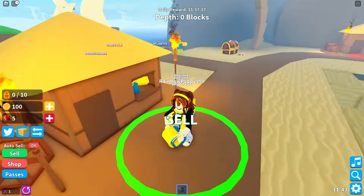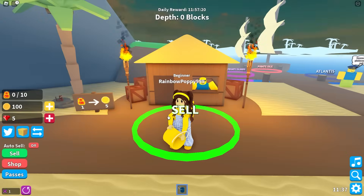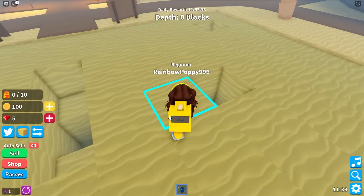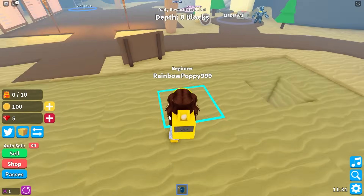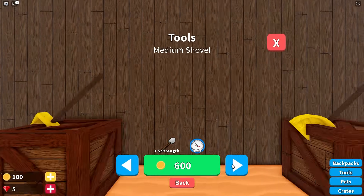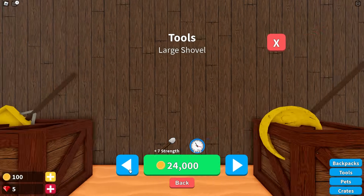I think this is where I sell it. There's the money I got for selling my sand! Maybe I could spend this on upgrading my backpack or getting something better for digging than a bucket. I think I'll go check out the shop! Whoa, everything's so expensive!